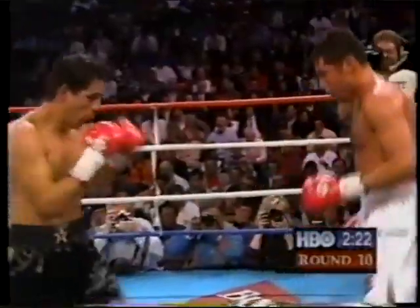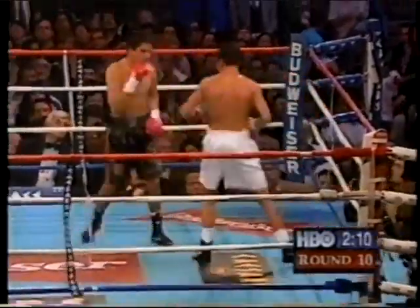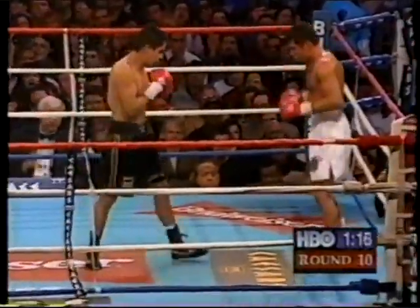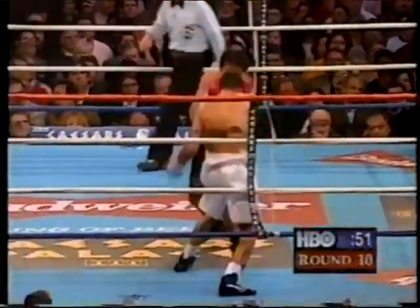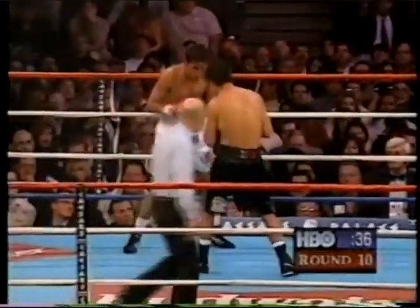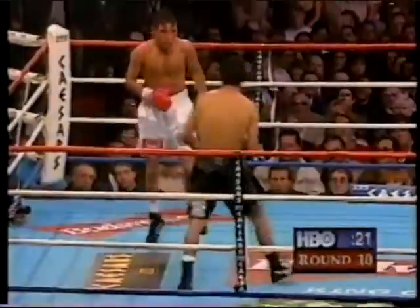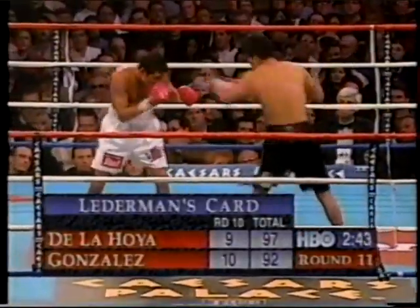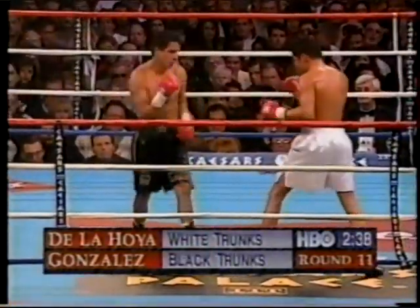You saw the punch stat numbers. Part of the crowd is beginning to boo as it appears De La Hoya is coasting. Oscar better hope that lead on the scorecards is pretty safe, because the momentum of the fight is changing. This fight — you can't get too cozy with the scorecards. He's tired, he's taken some hard shots. Seven rounds to three, Oscar De La Hoya. Gonzalez would either need sensational rounds or a knockdown.